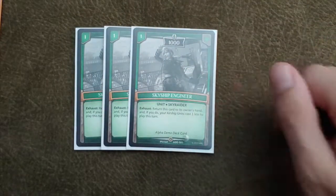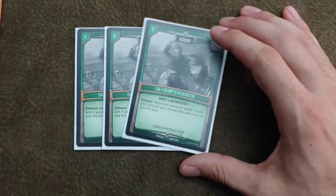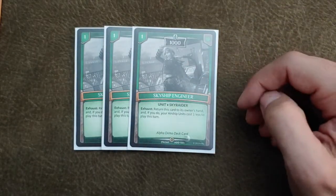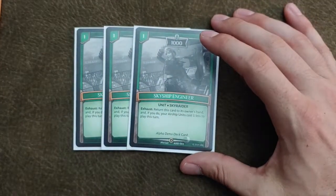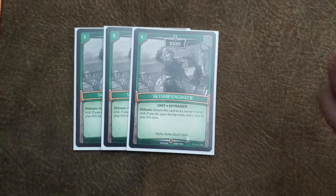So let's get into it — this is our champion and our spirit. Going through all the units first. Our one drops: we're playing three Skyship Engineer. This card is really good. For one cost, you can break towers on your second turn. Also, its ability to exhaust it to return it to your hand plays into this deck's main strategy, which is bouncing cards back and forth to gain effects. You don't really use the effect to have your airships cost one or less — it's essentially just to return it to your hand to activate other cards.